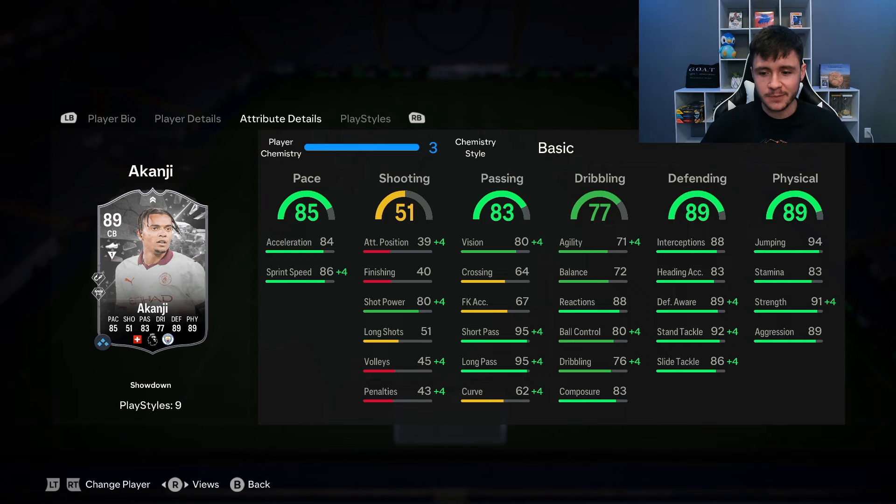He does have some really good defending stats: 88 interceptions, 89 defensive awareness, 92 stand tackle, and 86 slide tackle. If you go ahead and give him the Shadow chem style, we're going to be very close to maxing out a lot of his defending stats. And then last but not least, the 89 physical is going to be a huge part of his game. I think he's going to be very strong on and off the ball. 83 stamina for a center back is pretty good, and then a whopping 91 strength and 89 aggression. Akanji is going to be a tank in-game.